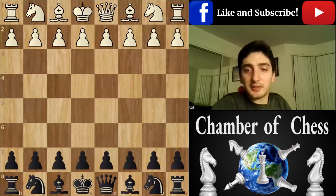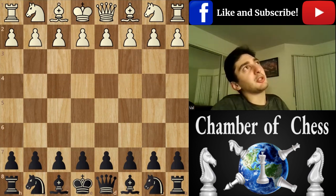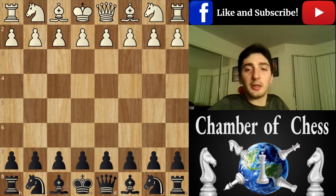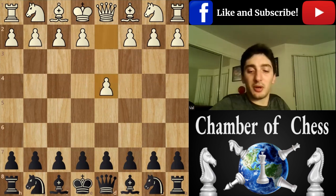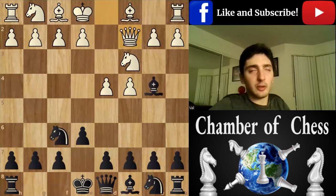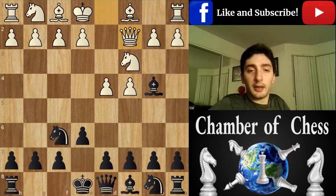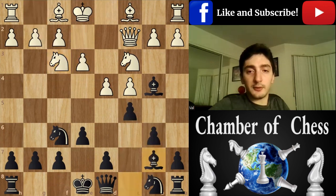Hello guys, welcome back to Chamber of Chess. Today I'm going to show you a friendly game I played versus Edward before a Las Vegas tournament in 2021 — the one I won in my section under 7,800. It was like a warm-up game before a big tournament. I'm playing black, and we're playing 15 plus 5 or 10. This is a Nimzo-Indian defense.